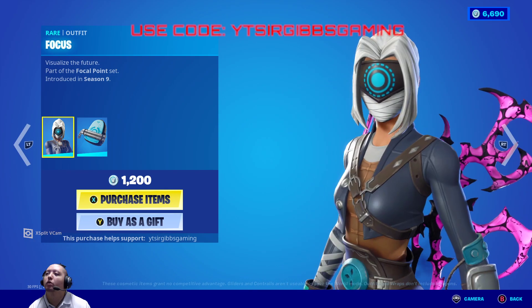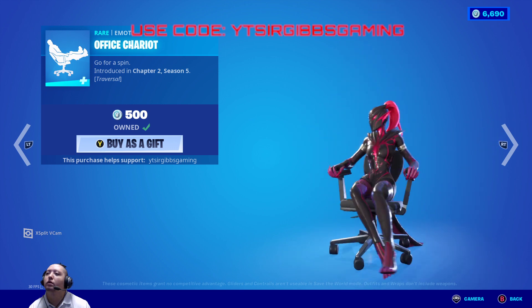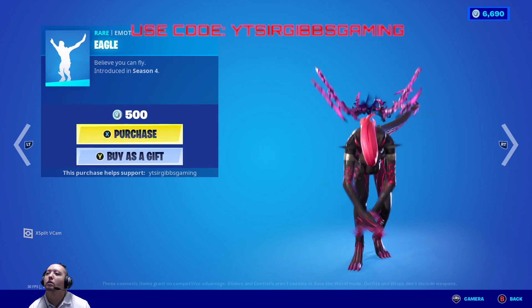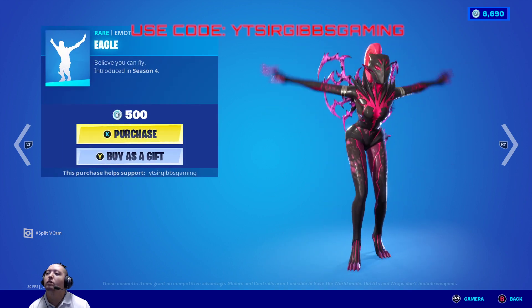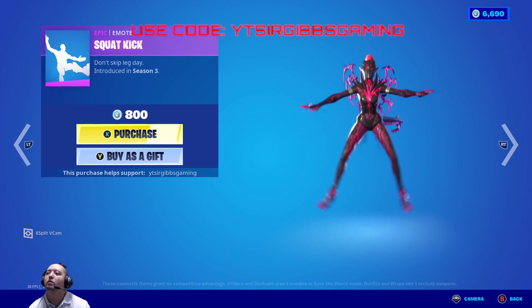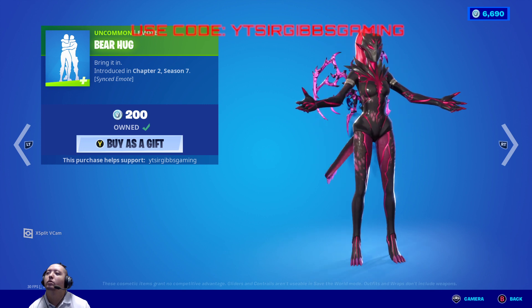We got Focus back in the shop - twelve hundred V-Bucks. We got the Office Chariot emote - I like this one, it's pretty good - five hundred V-Bucks. Eagle emote - five hundred V-Bucks. Get the Squat Kick and the Bear Head emote - two hundred V-Bucks.